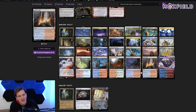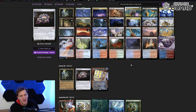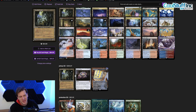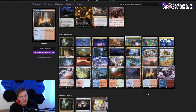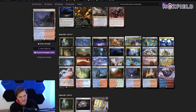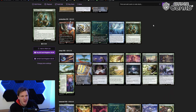I run 34 lands, counting Lórien Revealed. You should probably go up to 37 or 38. If you want to know what to cut, take out the pricey cards. People often complain when I include Jeweled Lotus, Mana Crypt, and Ancient Tomb, but I like them because they let me play more dinosaurs. If you want to cut them because of the price tag and go at a more casual pace, that's totally fine — just add lands, going up to about 37. I treat them like two extra lands, and they let me stick more dinosaurs in my dinosaur deck.